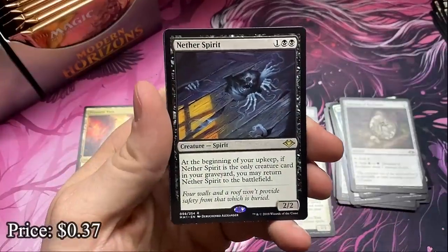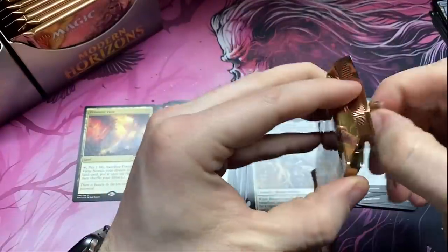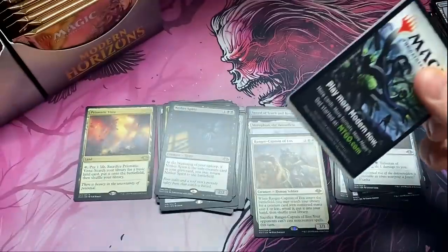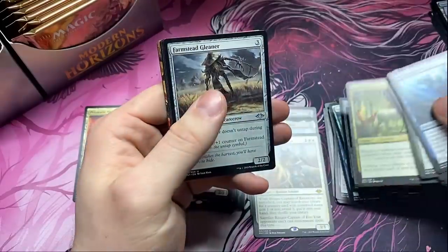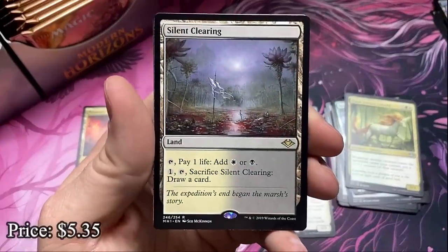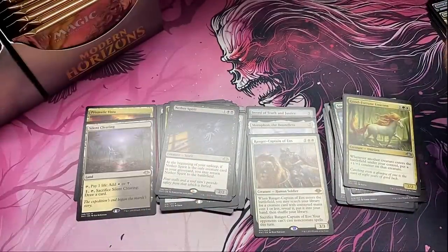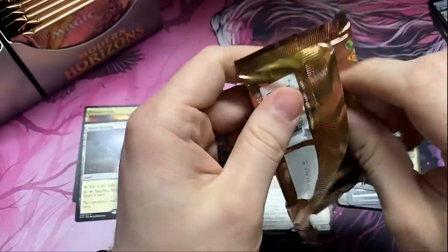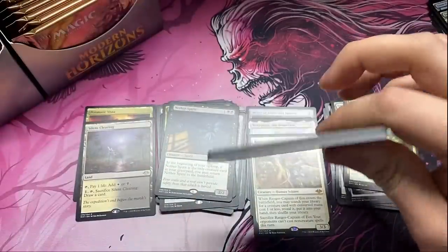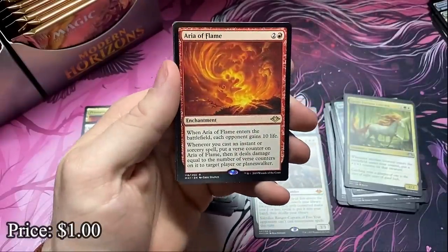No Talisman, and the Nether Spirit hiding under the floorboards. Come on, magic gods — give us what we ask for! A Good-Fortune Unicorn and a Silent Clearing — one of the horizon lands, or canopy lands as some people call it. I still think horizon lands makes more sense. It's from Modern Horizons and it doesn't have canopy in the name. Aria of Flame — got a nice foil in this pack too. The Ravenous Giant — modeled after the Grinning Demon, that's right.